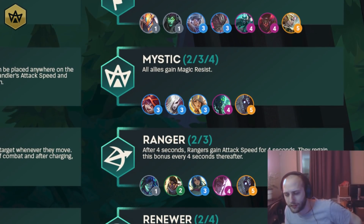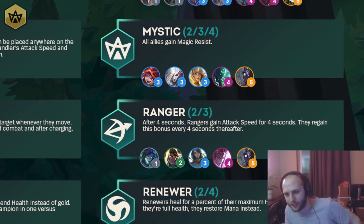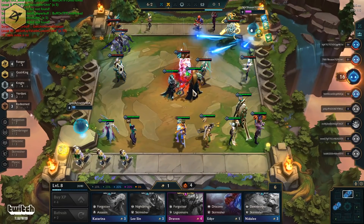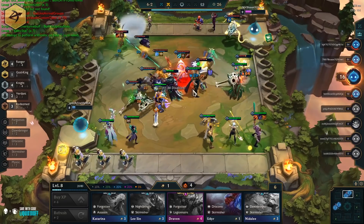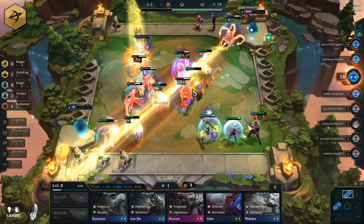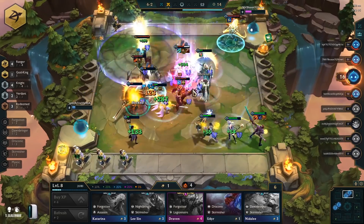Mystic — all allies gain magic resist. It's exactly the same as it's been in previous sets. Ranger — after four seconds, Rangers gain attack speed for four seconds, and they regain this bonus every four seconds thereafter. This is exactly like the Ranger trait from set two with Twitch, Ashe, Vayne, and all those units. So pretty much expect the same thing here where you're gonna get that ramping attack speed.